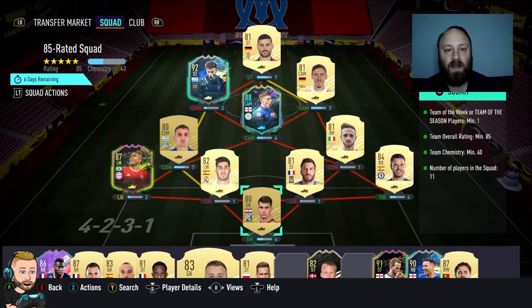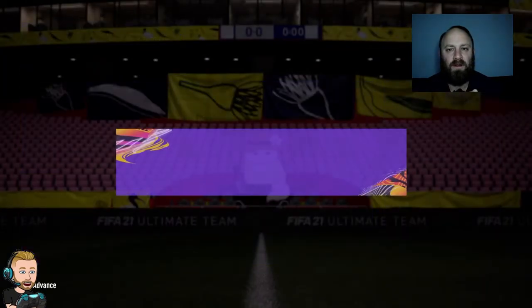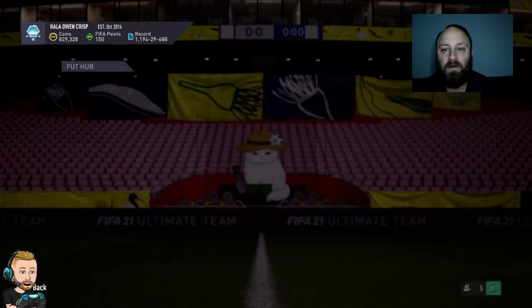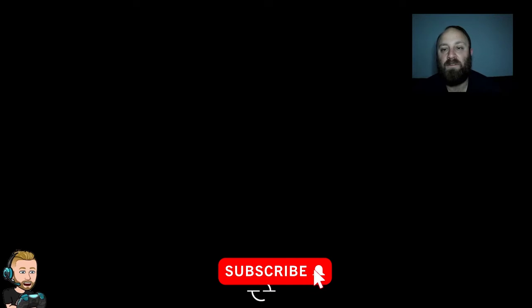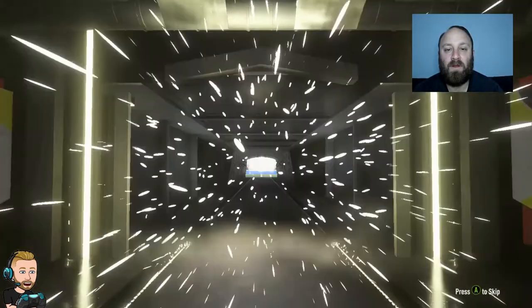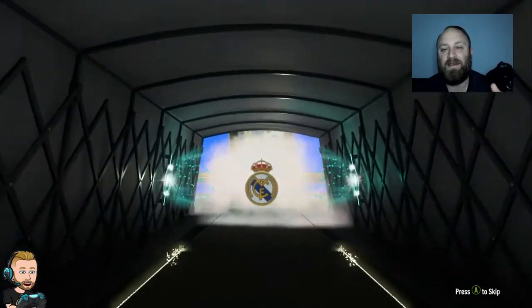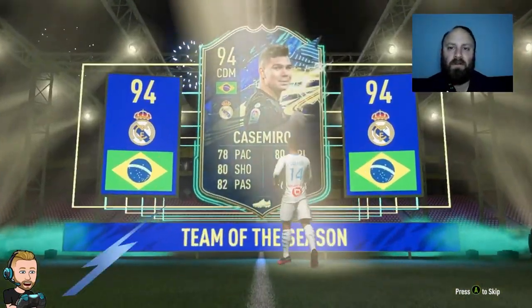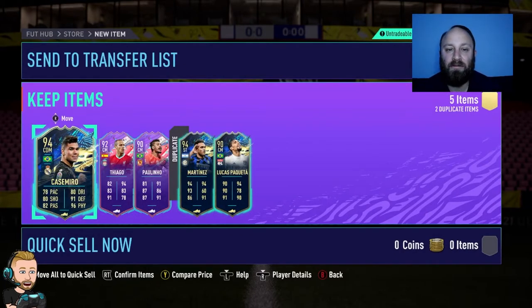EA have gone and dropped the 90-rated 5-card 90-plus upgrade pack. Let me get that correct — but there it is. The 90-rated 5-star upgrade pack. It's a team of the season — Brazilian CDM — it is Casemiro. I don't have him. Hopefully we get some 93, 94, 95 rated. 93, 94, 92 rated. That's a pretty terrible pack, if I'm honest with you.